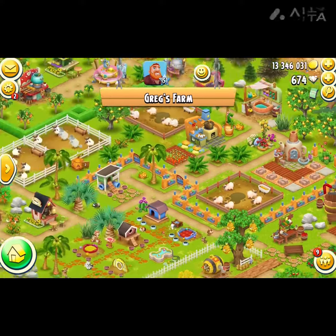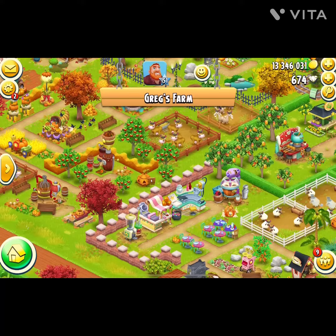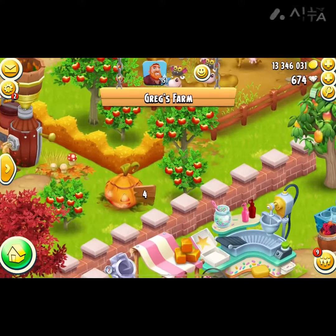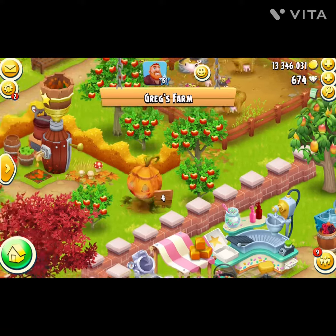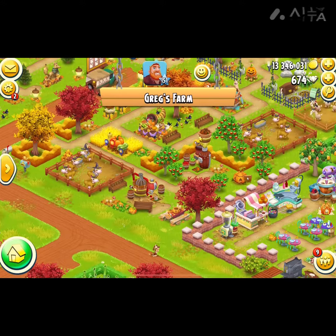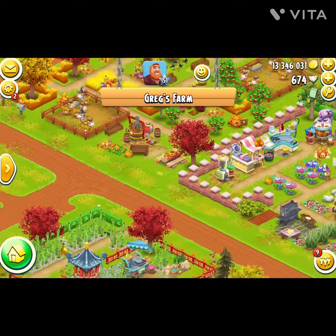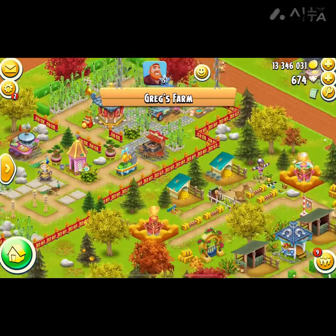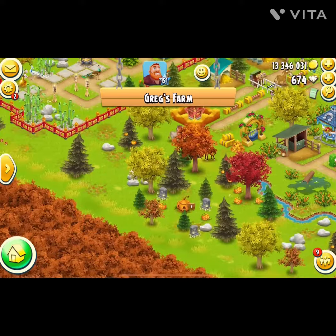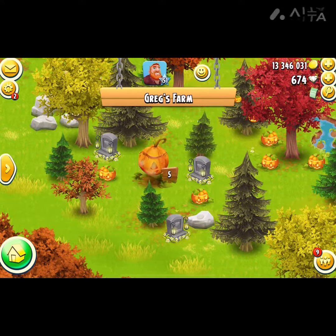Number four is back past number two, closer to his house. There's number four by his donut maker. And then number five is across the road — I believe, if I remember correctly. I hope it's over here. There it is! Number five is across the road by the far side of his farm.